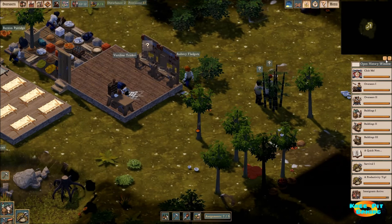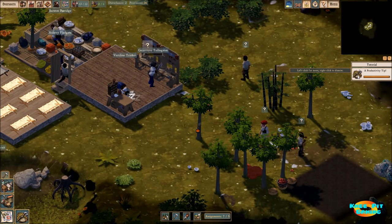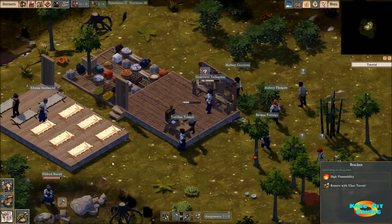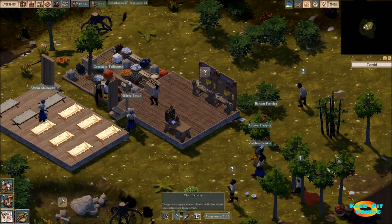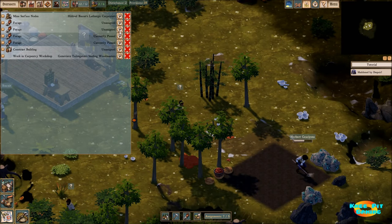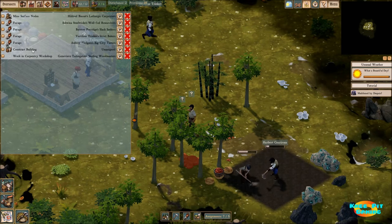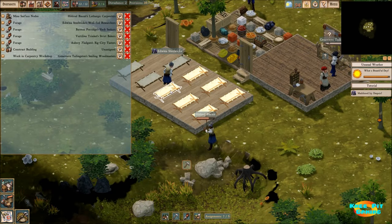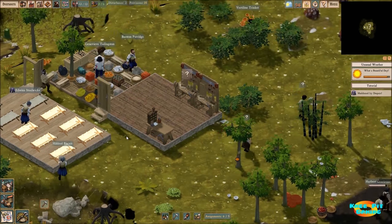Let's go ahead and close all of these. The tutorial - a lot of this we're already doing on our own. We've got three cots that have been placed down, so we're in good shape there. Looks like we're clearing some land. Let's go ahead and unpause this foraging so they'll go get that, because we'll use that for food. We've got some mining going on, and they're going to be constructing the building - our sleeping area - and working in the carpentry shop as well whenever they don't have anything else going on.